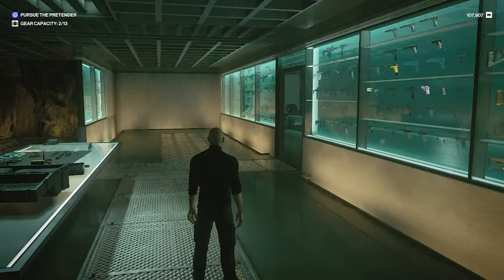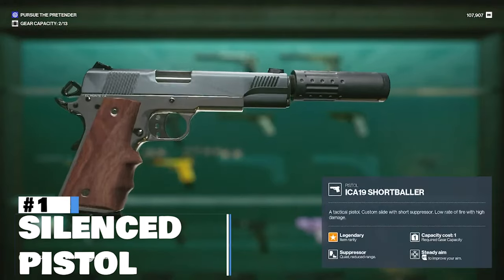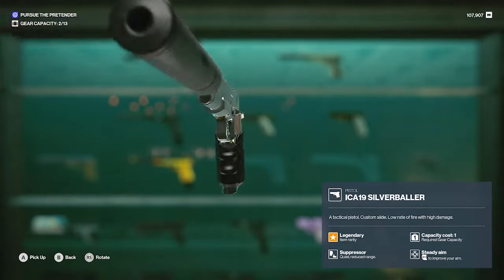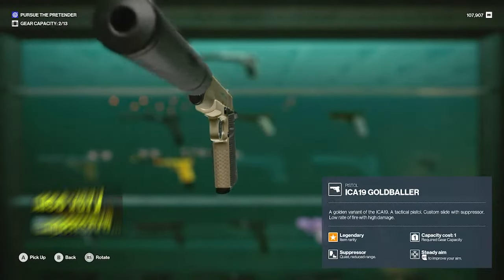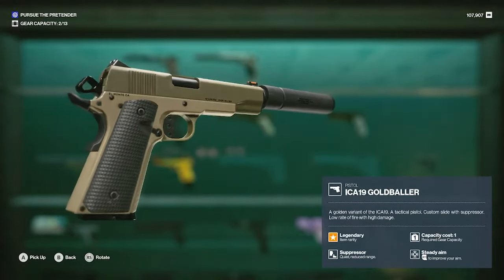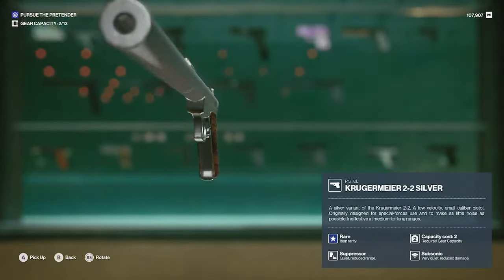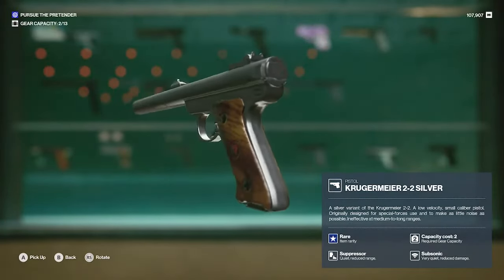And the number 1 most valuable item in Hitman Freelancer: the silenced pistol. The most powerful ones are the legendaries — they only have a carrying capacity of 1 and include the Shortballer, the Silverballer, and the Goldballer. These are wonderful pistols: all suppressed, very light, and you can slow down time before taking the shot. So many uses including shooting out cameras, causing distractions, assassinations, and shooting out surveillance systems — nothing beats a silenced pistol for value. If you want to go super stealthy, the Krüger-Meier is a great choice with its subsonic trait; hardly anybody will hear you take those shots, and it's great for missions where you need to get in and out without leaving any trace.